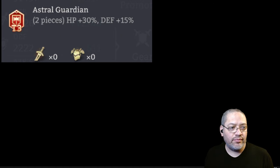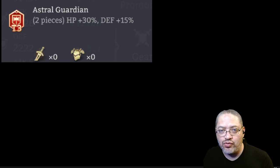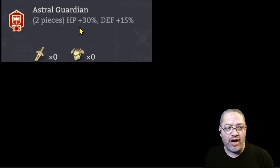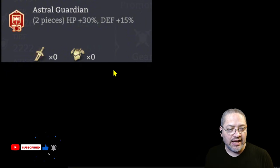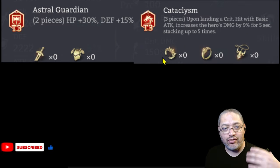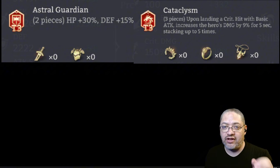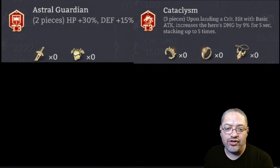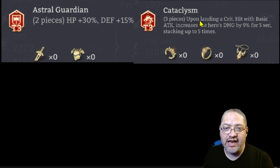We have some new T3 sets now in the game. They introduced the two-piece Astral Guardian set — essentially the left-hand side of gear — which is going to make our heroes, especially our defenders and some attackers, a little bit tankier: up to 30% more HP and up to 15% more defense. That's going to be a nice set in addition to the Immortal set we already have. This is all just new power creep — we're getting new gear sets, which is how a game scales up. Make sure you're using your keys and farming the gear dungeon every month so you can get fabric and forge some of these pieces.